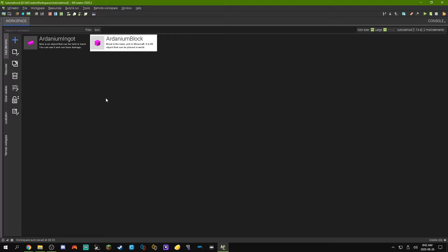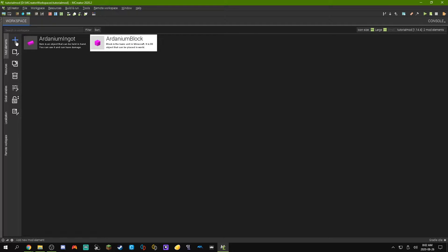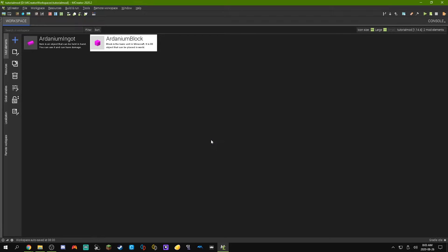First let's focus on the recipes. What I want to be able to do is craft the block out of 9 ingots. So let's make that happen by hitting the plus button and scrolling down to recipe. We're going to enter the name of the recipe, so we can call this Ardenium Ingot 2 Block. Remember, no spaces — if you want to indicate different words, you can use capitals. Now we're going to hit Create New Recipe and you will see a nice interface.